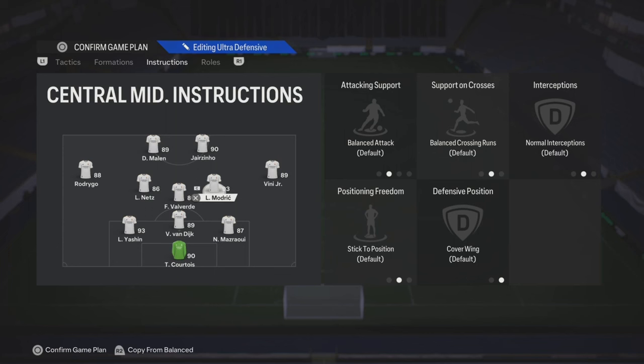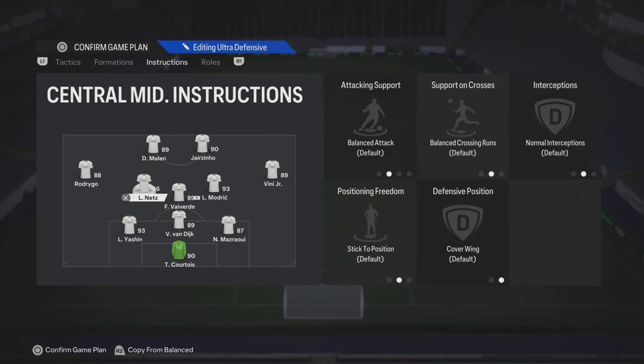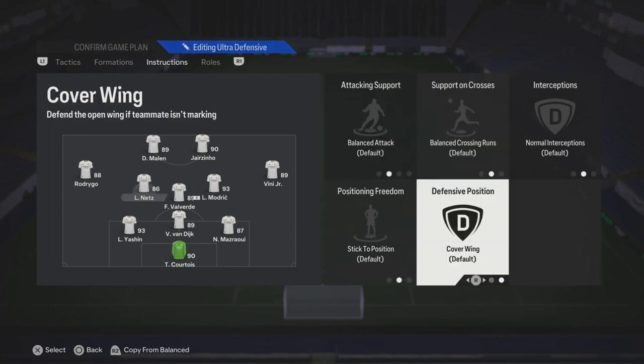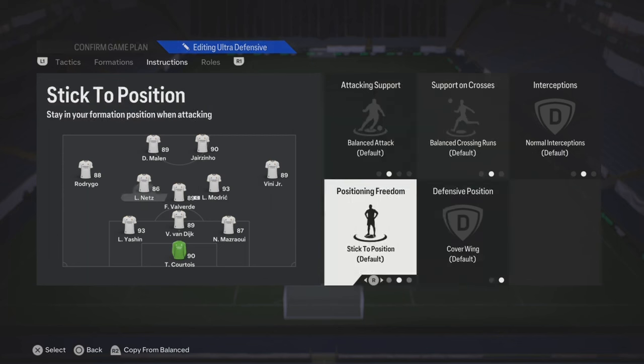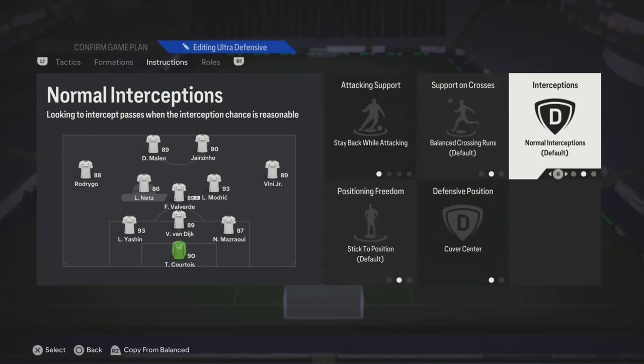For the right center mid, you can really leave it on default and let them roam around, or you could put some instructions for them to join in on the attack. The left center mid, you could play stay back and cover center — this is gonna be your more defensive one.